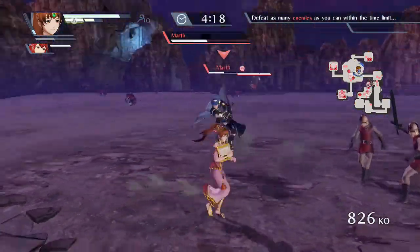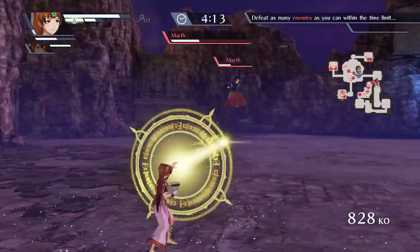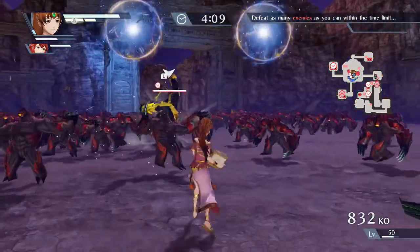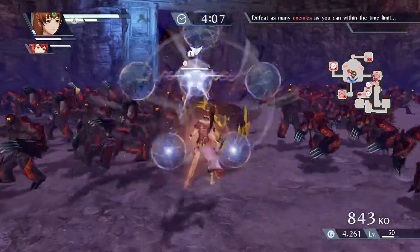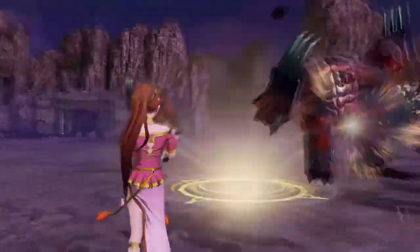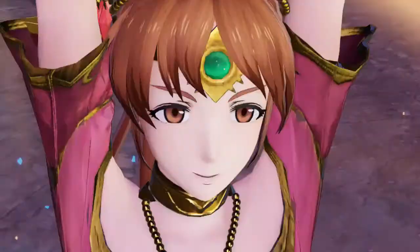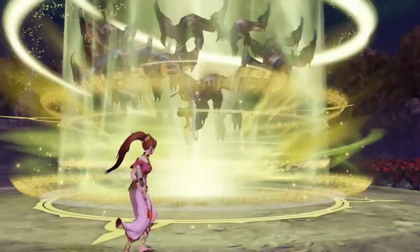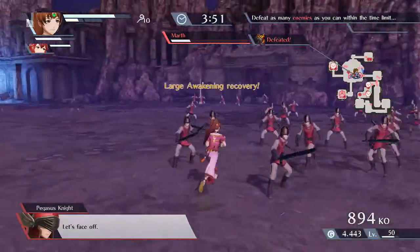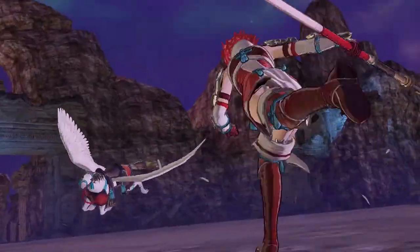I'm only having Anna come to me so I can do the team super with Lind. If Anna comes faster — yeah, I think all magic users, or tome users, are strong against monster types. She seems to kill them real quick. Wow, only a couple enemies got into that — that's lame. Marth, go away. Oh, it's Ihnoka — skipping her intro too.